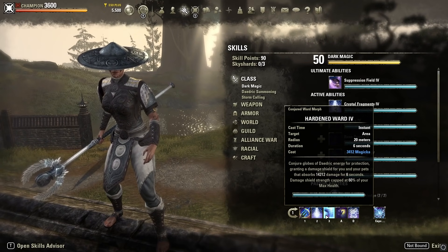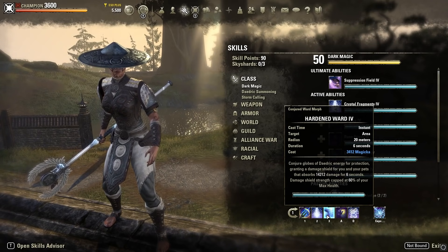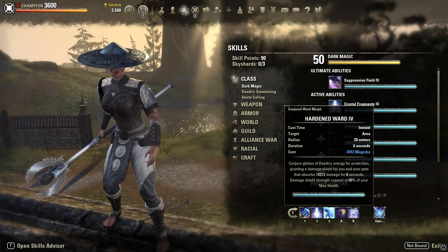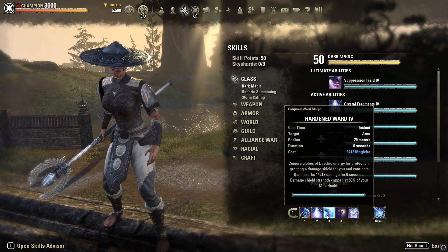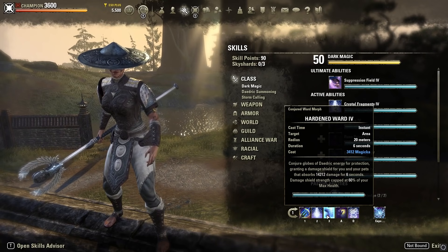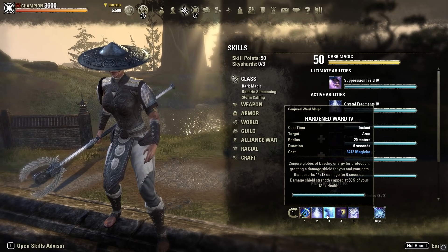Hardened Ward is your primary defensive skill and the main reason we stack so much max Magicka — giving us a 14.2k damage shield. In PvP, casting this one skill forces your opponent to deal an additional 14k damage before they can hurt you. It's like a free 14k overheal on top of your health bar. On an offensive build with a shield this powerful, you don't need multiple damage shields — a 14k shield paired with some heals is more than enough.